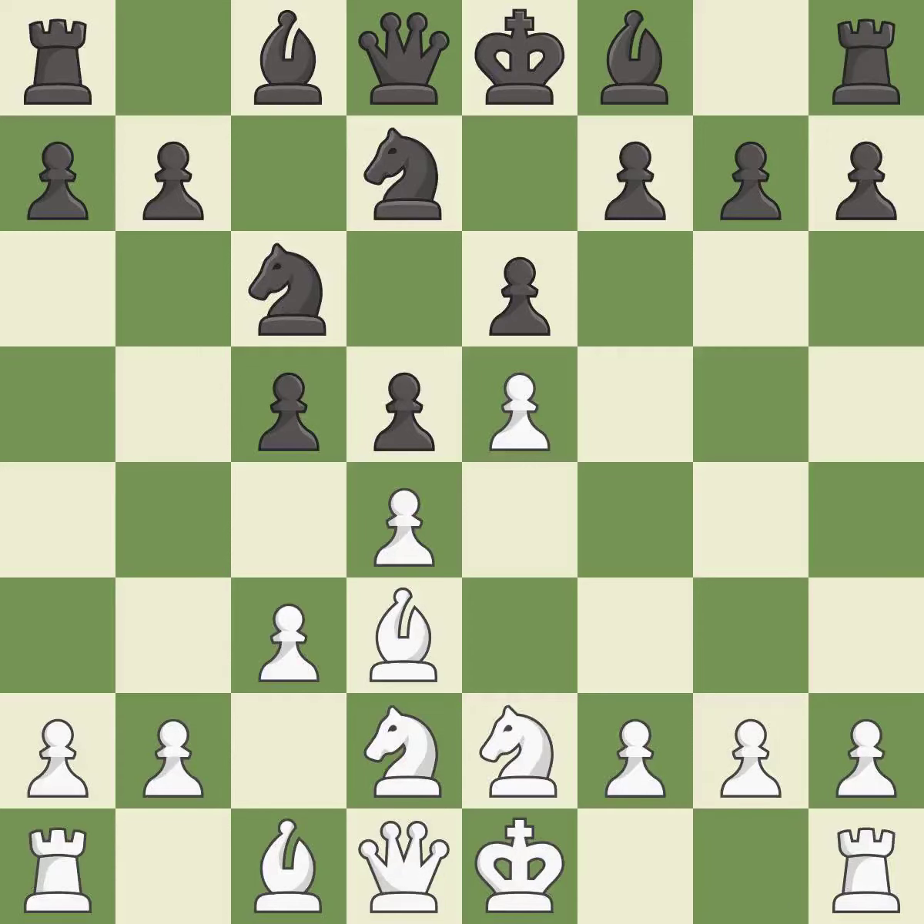Ne2 develops the knight, protects the d4 pawn and prepares castling. cxd4 releases the tension in the center and attacks the pawn on c3. cxd4 recaptures the pawn and opens up the c3 square.